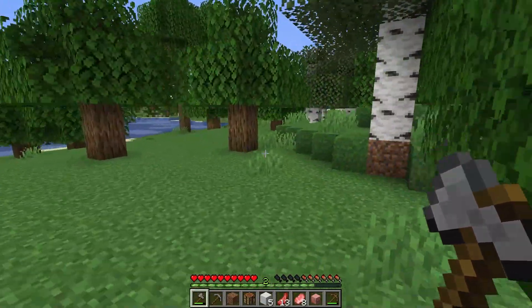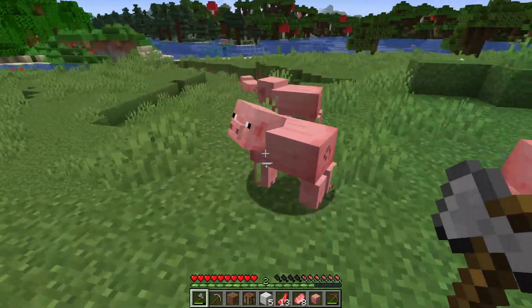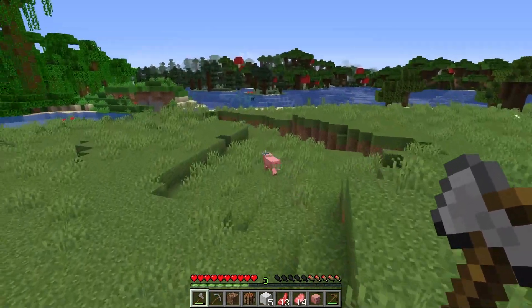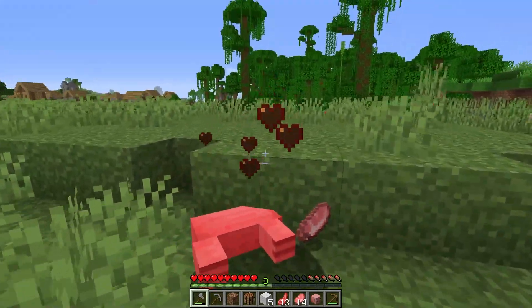Alright, now we've got all the wool and we even got a pig head. With the custom data packs in here, you are able to get mob heads, so it's pretty sweet. I'll also leave a link down in the description if you want to use these data packs — they're from Vanilla Tweaks. They're used on the Hermitcraft server.